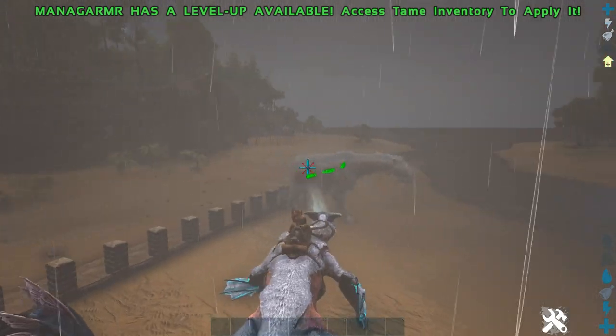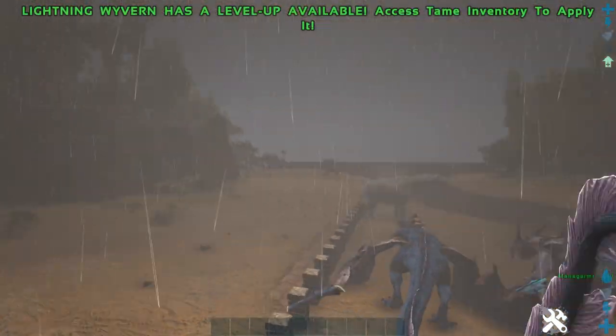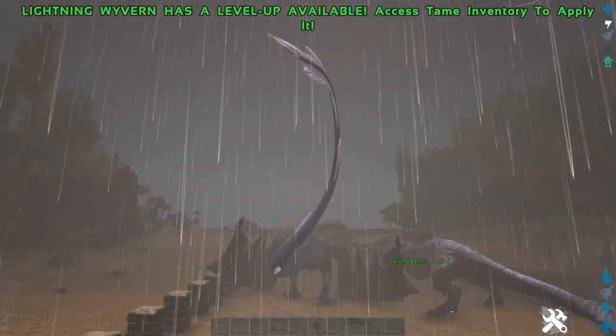The Managama can also keep going continuously. The Lightning Ribbon has to have short breaks between shots. You can see it shoots and then stops.